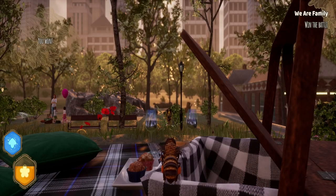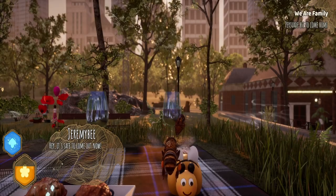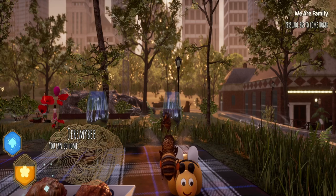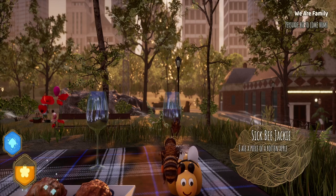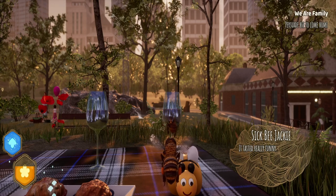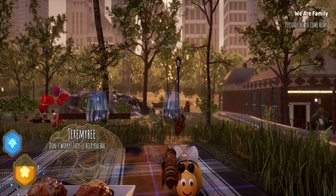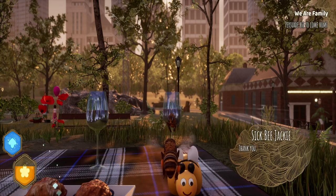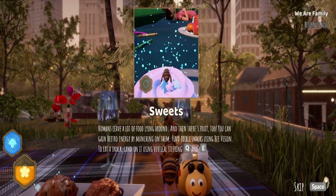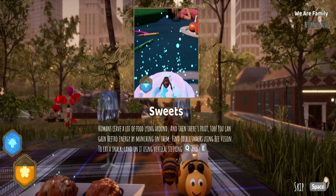Nice. I didn't know bees could fight — now I know. That's it for me. Just you wait. Okay, we've beaten the wasp. Hey, it's safe to come on now. We've rescued the bee. You can go home. I remember now — what have you been doing? Been eating sugar peeps again? I ate a piece of a rotten apple. Oh, rotten apple! It tasted really funny. Don't eat rotten apples. I feel so sick. Don't worry — they'll help you back in the hive. We're all family after all. Humans leave a lot of food lying around, and there's fruit too — you can gain beetro energy by munching on them.